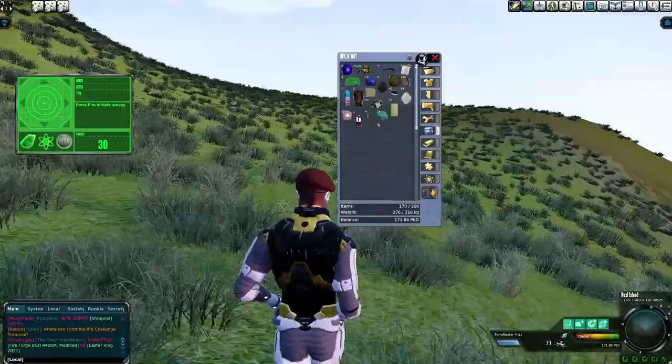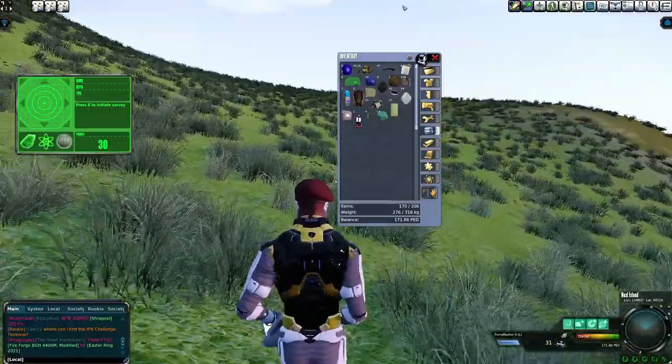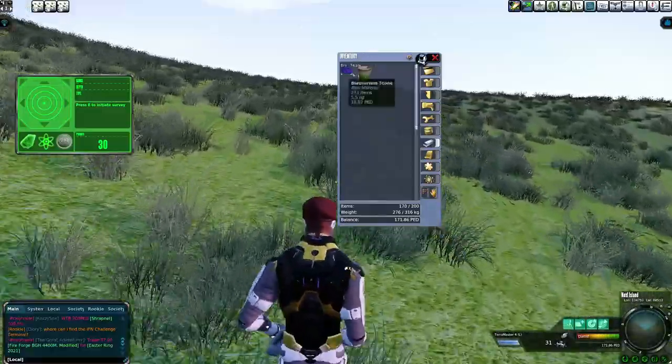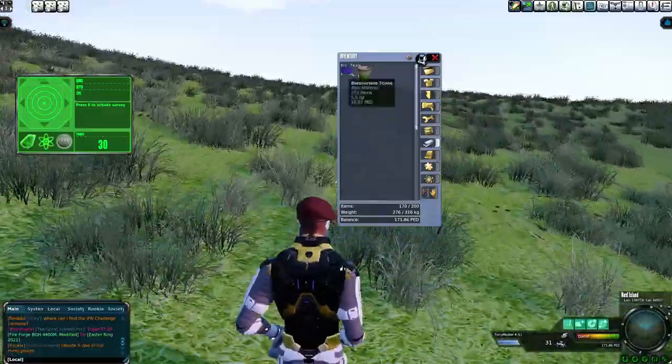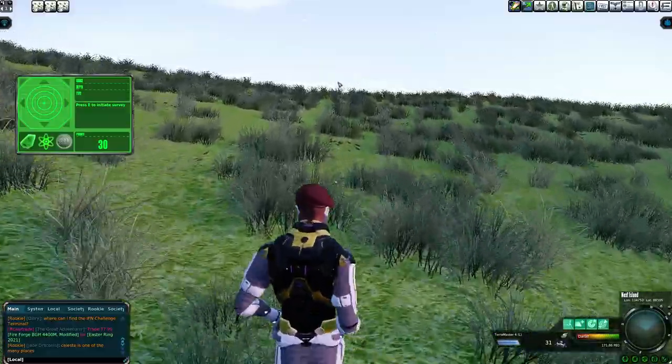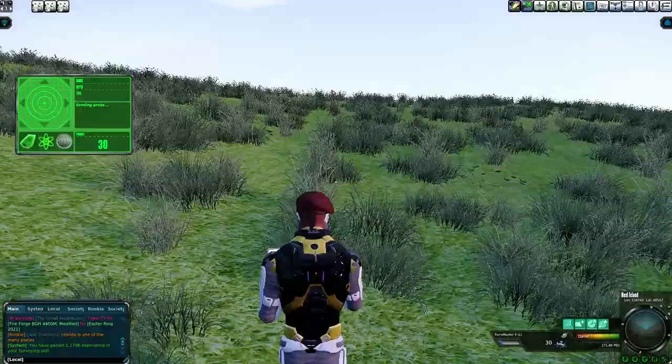You might be wondering why certain things are showing up in my mining loot. Here's what I found: some oil and some blisterium — that's it. So we got 10 PEDs and 12 PEDs so far, we're in the green, but one drop could change it all.